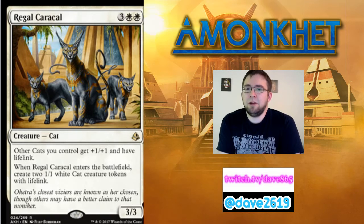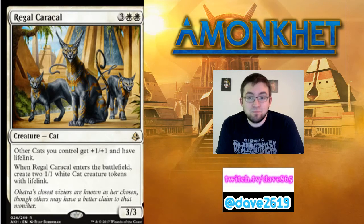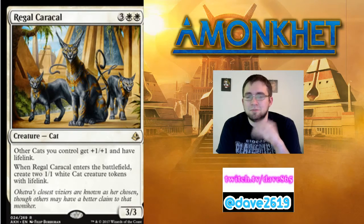Regal Caracal — three generic mana and two white for a 3/3 cat at rare. Other cats you control get +1/+1 and have lifelink. When Regal Caracal enters the battlefield, create two 1/1 white cat creature tokens with lifelink. So when this hits the board, you have seven total power across three bodies, four of which have lifelink. That's pretty good. I feel like Regal Caracal and Brimaz are going to be great friends in some Commander decks. In limited I'd be very happy playing this as a five-drop — lots of power across lots of bodies that gains you life. Committed to white because of the double white cost, but I really like the Caracal.